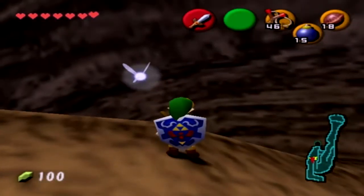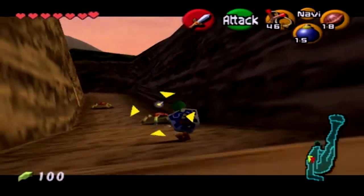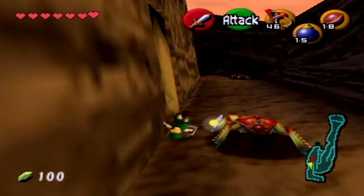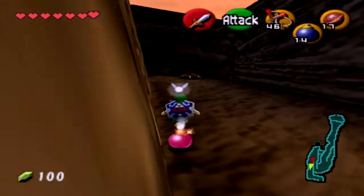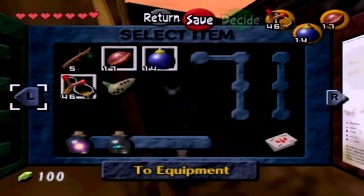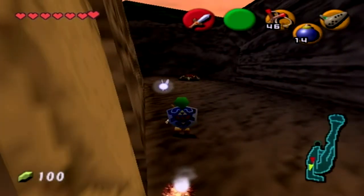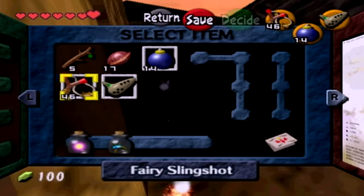This time we'll just be doing a little bit of last-minute cleanup around Death Mountain and then start the track to climb up the mountain. First thing - I need to switch bombs to X because that's how the game works where it's X, Y, and Z for the right... nope, not ocarina - I'm an idiot.